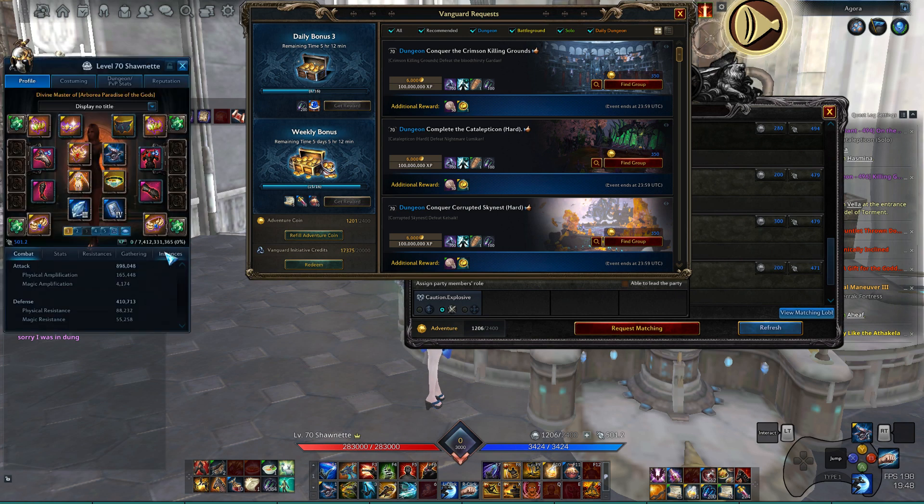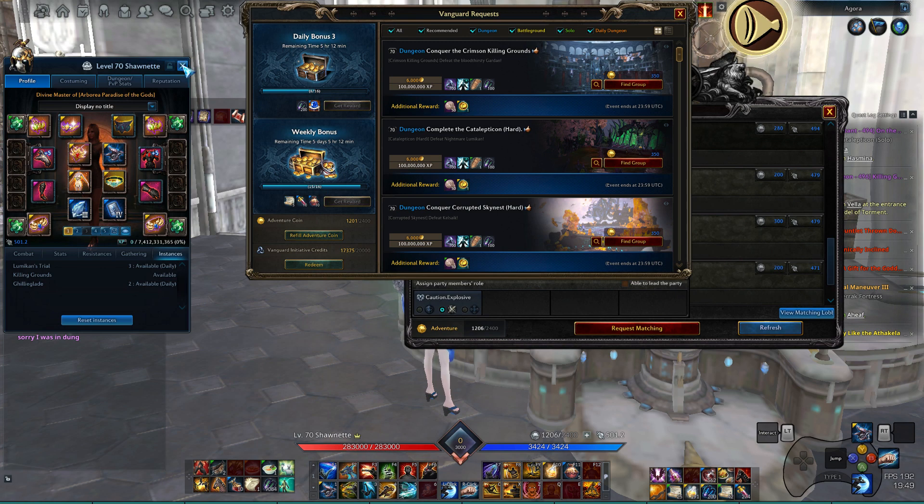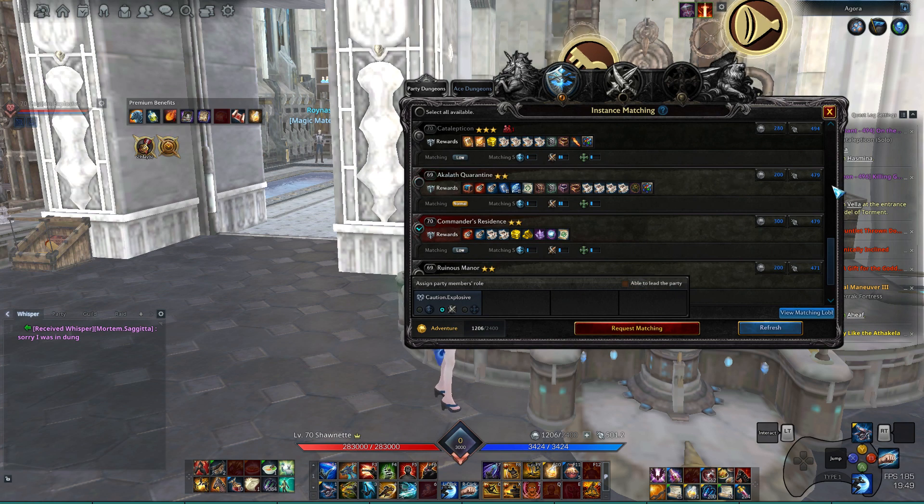Currently I have Killing Grounds, Limit, Trial, and Gilly Glade two available daily, but there is no sign of Commander's Residence. I am recording this on the 25th of February and I'll be releasing it within the next two hours. I have acquired all sets of Kaiso Gears for my Brawler. Now let's hop into it.